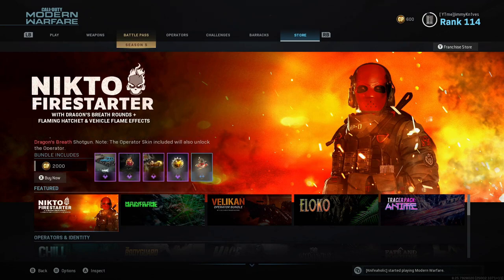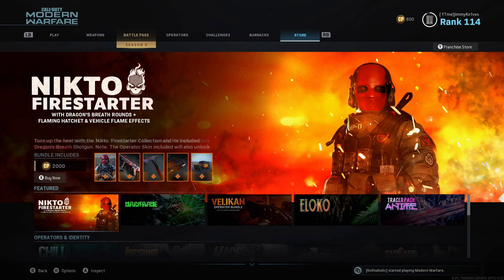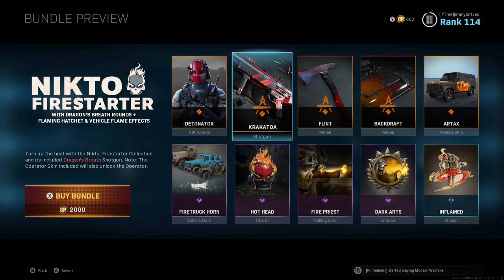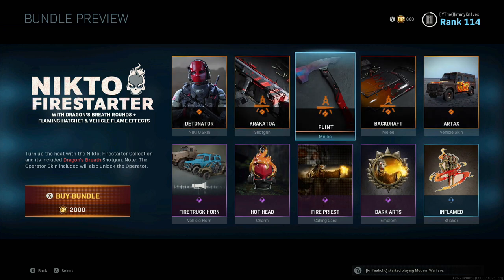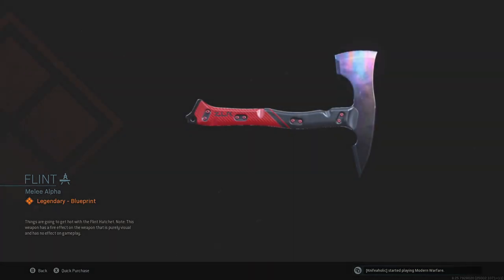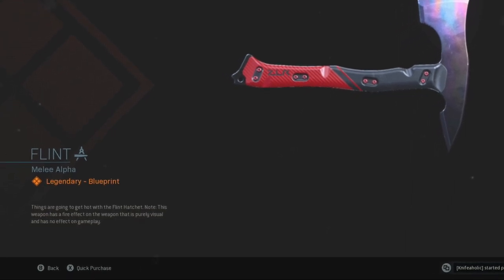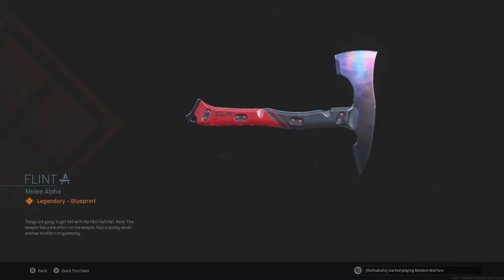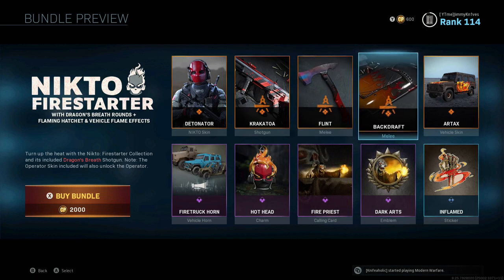This is the new bundle - the Nick 2 Fire Starter Bundle. It comes with Dragon's Breath rounds for the shotgun, a flaming hatchet, and vehicle flame effects. You get a new Nick 2 skin and a shotgun skin that includes the Dragon's Breath rounds. What I'm showcasing today in-game will be the flint melee. It says: 'Things are going to get hot with the flint hatchet.' Note: this weapon has a fire effect that is purely visual and has no effect on gameplay.